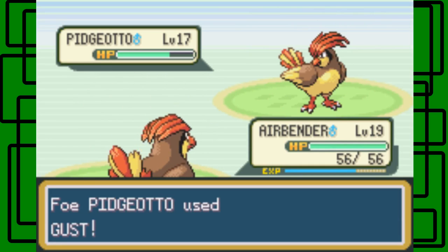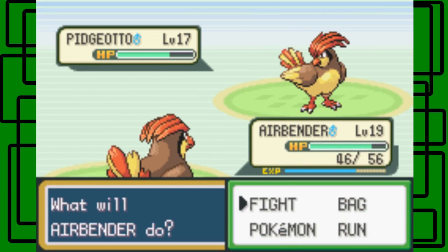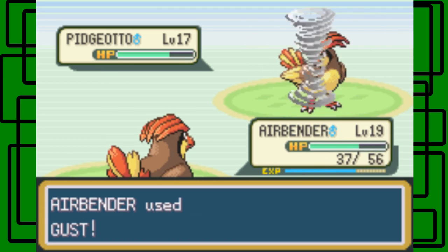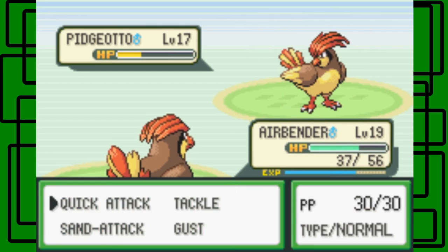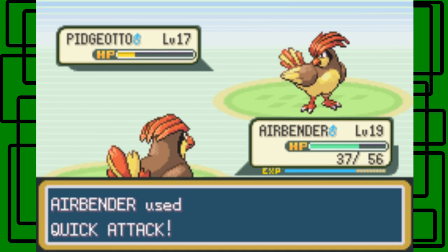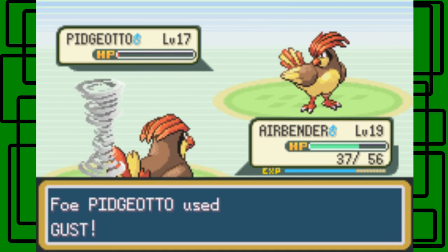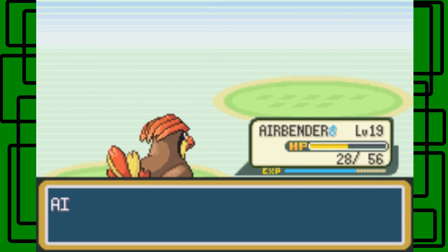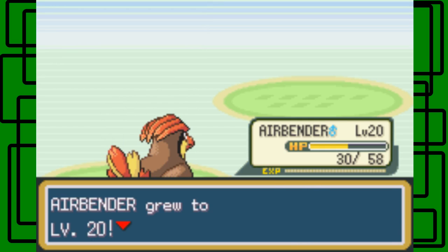Just use Gust on it. There we go. It's using Quick Attack. Let's beat it with its own Quick Attack. Gust, okay cool. There we go, let's take out the Pidgeotto. There we go. Airbender is now level 20. Nice.